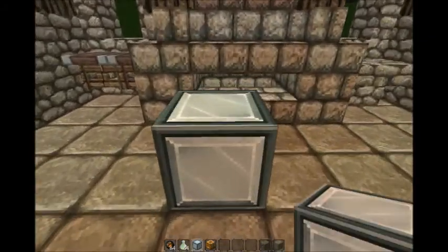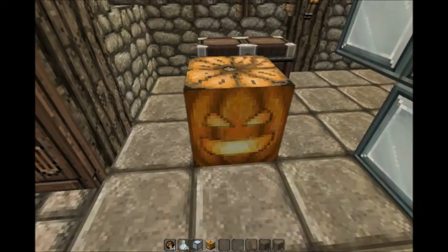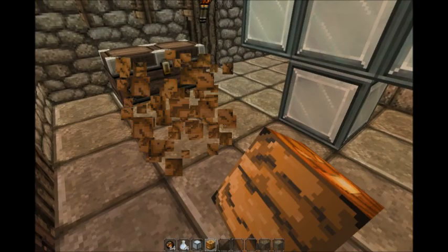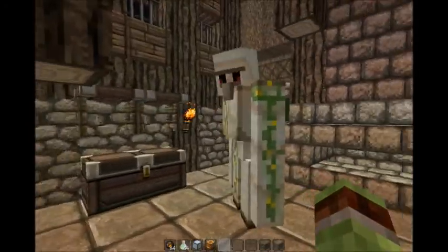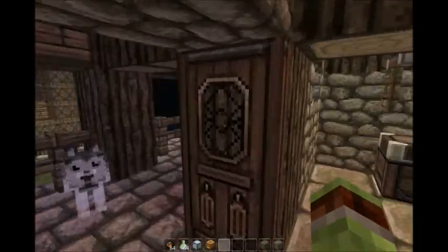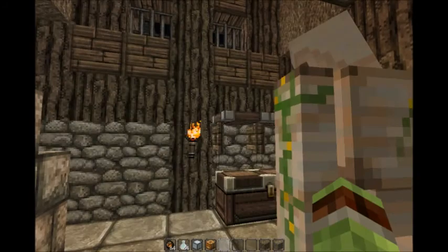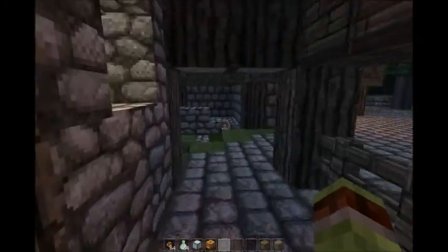We're gonna be putting an iron golem in here because I figured the blacksmith should be more strong. I imported a different pumpkin texture but the face didn't import, so I gotta go back and fix that. They're real big and slow — I forgot what they drop, but I know they drop iron ingots. They got vines on them and they're really strong, which is pretty cool.